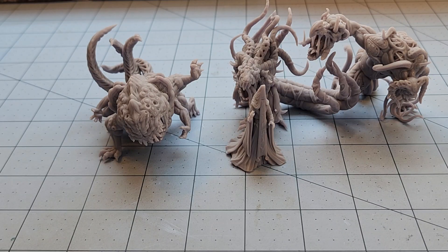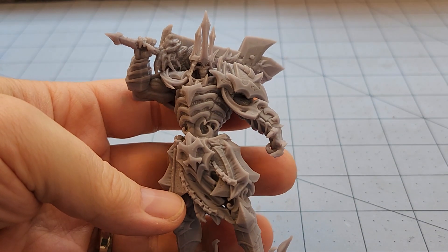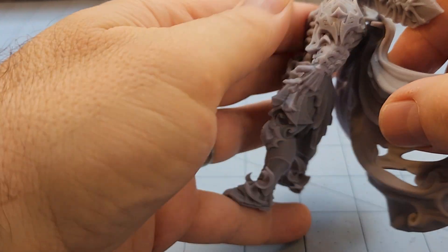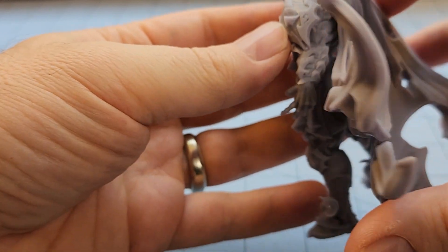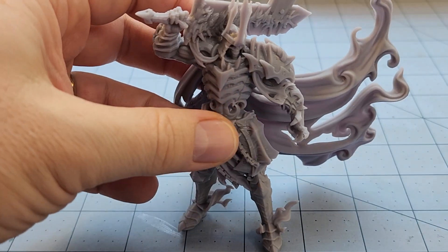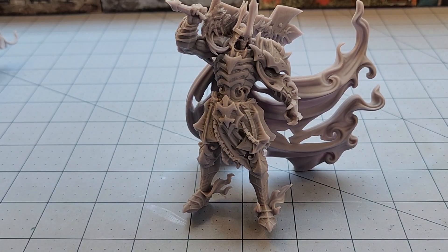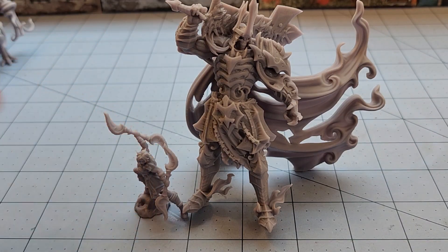I had a couple other random Cast and Play models I figured might as well show off. I don't want to shoot a whole video on them — you guys haven't checked out their stuff by now? One of the things I really like is there's a lot of character in their sculpts. This was their Undead King — he's a big guy. The cape is a nice separate piece; I did not print a base for him yet. With our rogue for comparison — buried under the pile of tentacles and teeth — you can see he's a big guy.